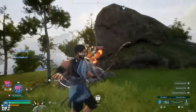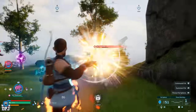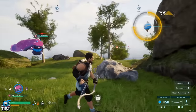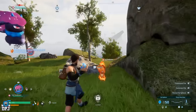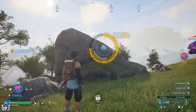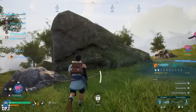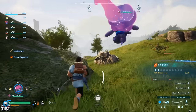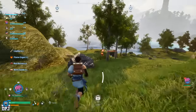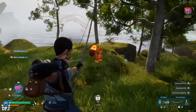Firstly, leveling those pals up simply means earning XP for them. The quickest way by an absolute mile is to have the pals you want to level up in your party, go out into the open world, and catch pals you don't already have 10 of. Use those spheres and catch pals. Once you have 10 of a single pal, XP gains will drop. Until you have 10 of a given pal, you earn crazy amounts of XP.